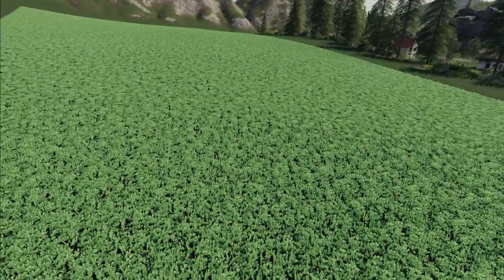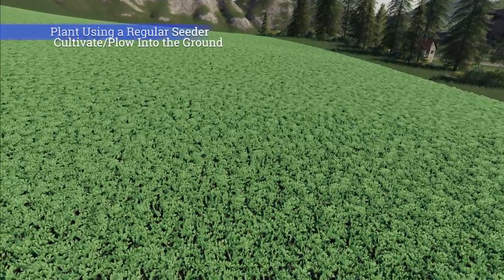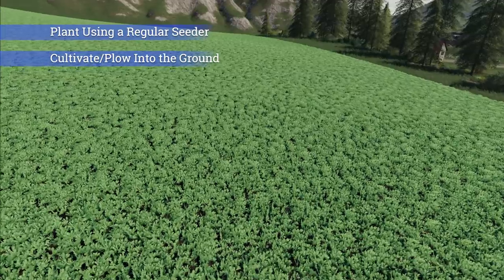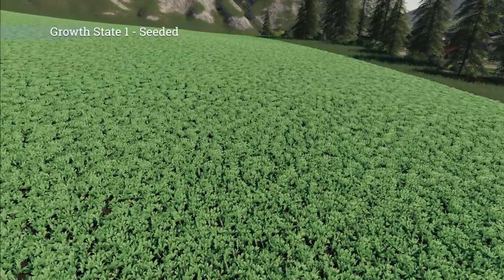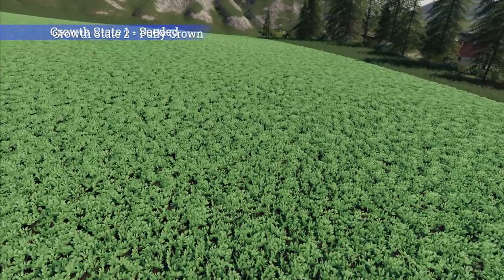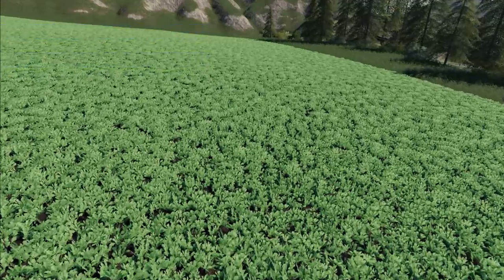What happens with oilseed radish is you plant a field using a regular seeder, then you cultivate it into the ground and that gives you a fertilizer state. Oilseed radish only has two growth states: the first being when you seed it, and the second being when it's completely grown.